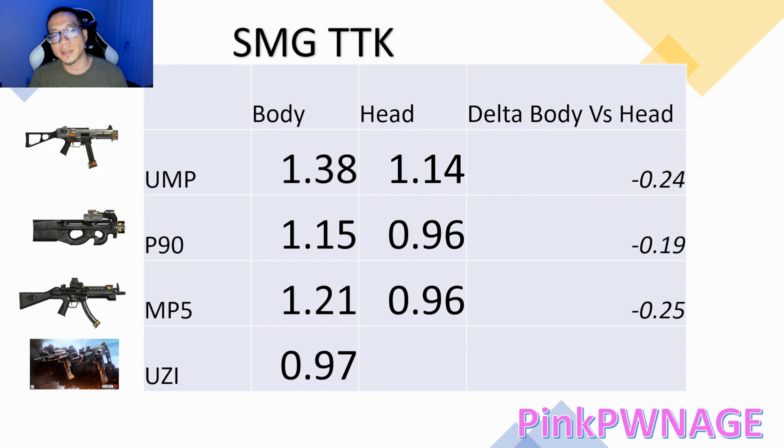Looking at this table, we have four weapons — we're just doing SMGs for now. It just muddies the water getting the assault rifles involved. We're going to start with the UMP. The UMP has the slowest time to kill on this chart of 1.38 seconds at the top left with body shots.